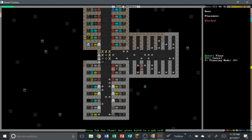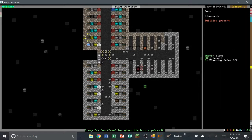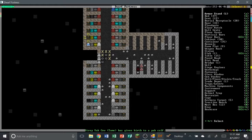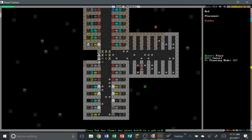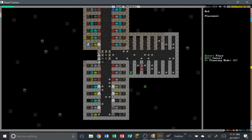We need buildings, doors — we need a lot of doors here. Put doors there and there. We have a decent amount of doors, that's nice. Some of our doors don't even have a room or a bed, and that's not very good. We don't have any more doors — so let's place our beds down. We have a fair amount, enough for the time being.